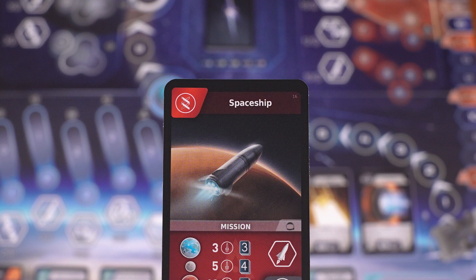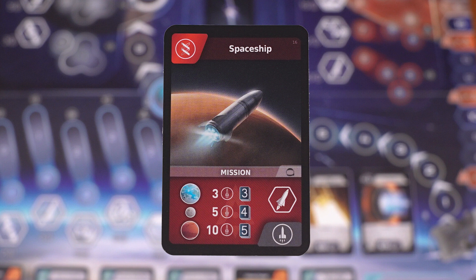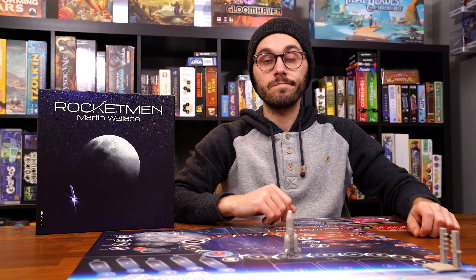The last type of card are mission cards. These are the 12 cards you begin the game with. They are specifically used to embark on missions to Earth, Moon, and Mars, but can also be used for their value or item in the top left corner.